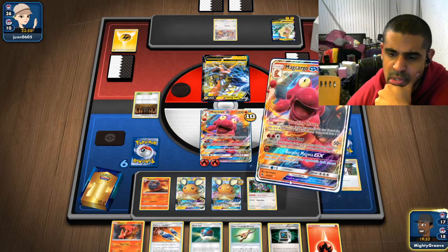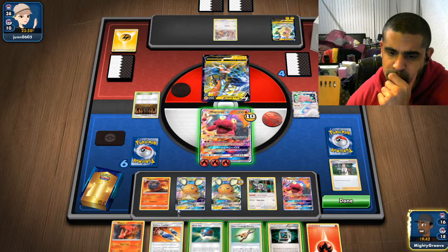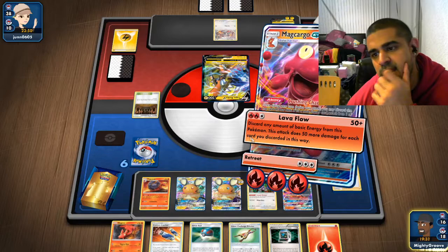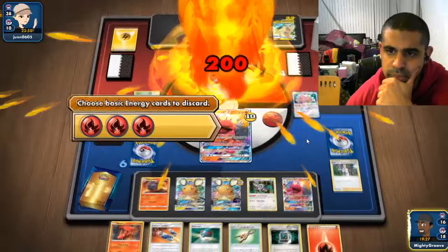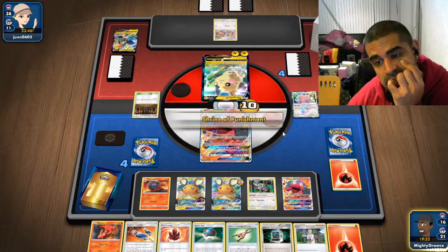Let me use Strong Charge, Crushing Charge of this. Have we seen our crystals yet? No, I feel like we don't need them. So we can take care of here. Alright, let's take some prize cards. There's a Fire Crystal we'd like to see. Shrine's relatively annoying.